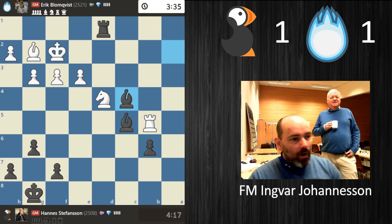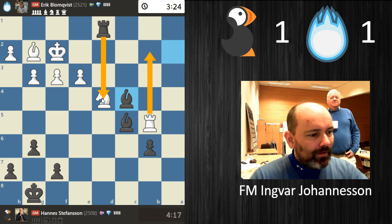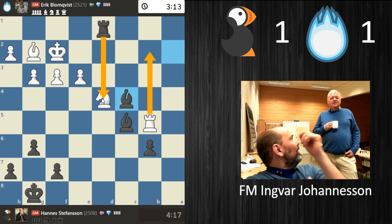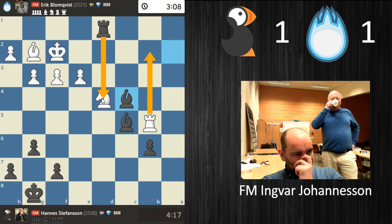Rook b2, rook takes d4 — nice! Is this forced? That's beautiful, it's forced — the rook has to go. Rook takes d4, then rook c2. That's lucky, but it's bishop b3 — and then you can take c5, rook d2 check, king e1, rook d1. Yeah, it works out — that's nice.